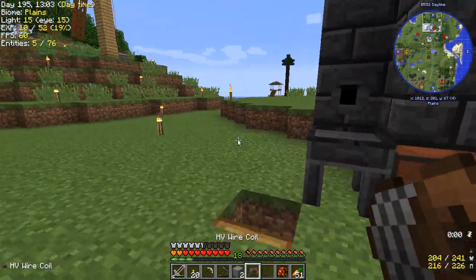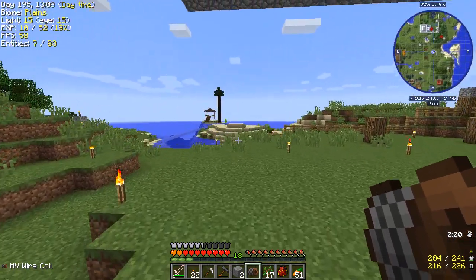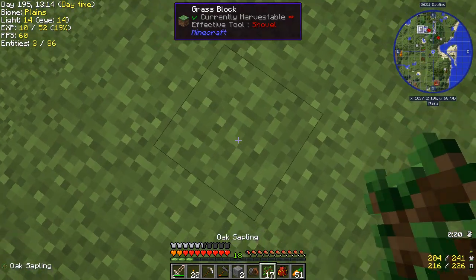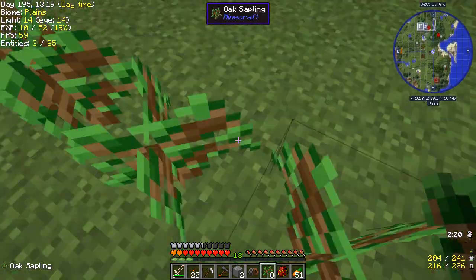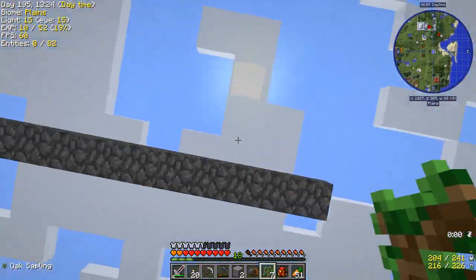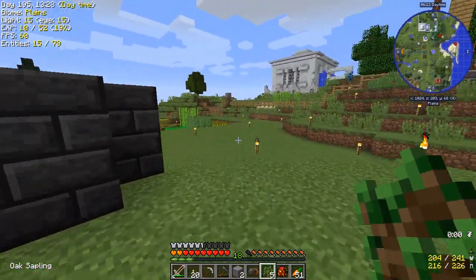I forgot to plant trees! Tree planting is essential — we need wood. Right here, yeah, this is the spot. We've got twelve trees planted there. That should be all of them. All right, so trees are planted again.